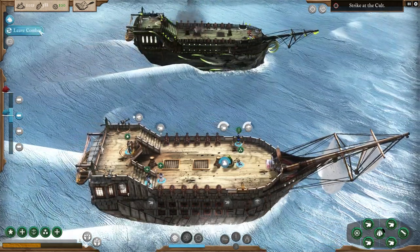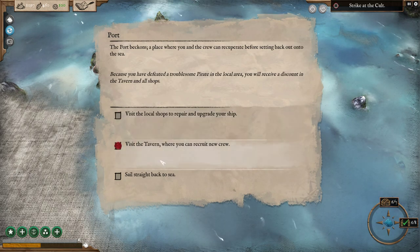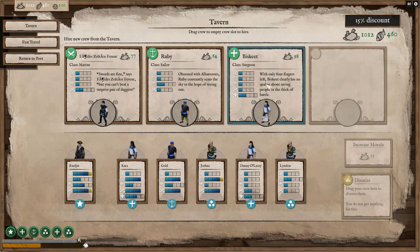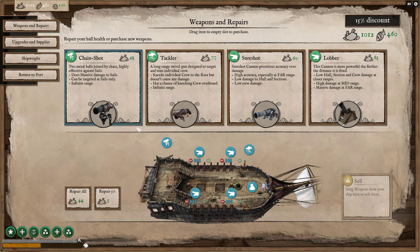I hope you got some extra people that we can hire. 78 and 72 — very nice! Visit the tavern. We lost a gunner, so having another gunner would be good. Even though he's going to be low level right now — Lyndon had a promising career in nude portraits until the wrong husband noticed paint where it shouldn't be. Oh my, how strange is that! Return to port, visit the local shops. Sure shot — prioritizes accuracy over damage, high accuracy especially at range four, but low crew damage.